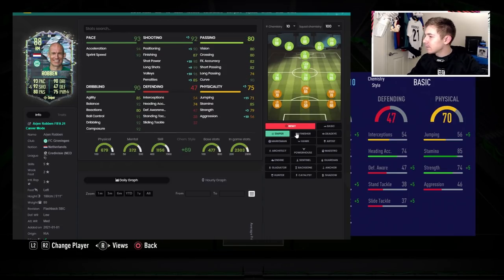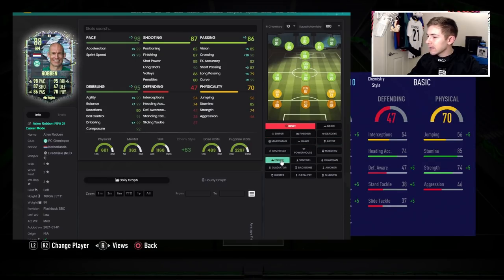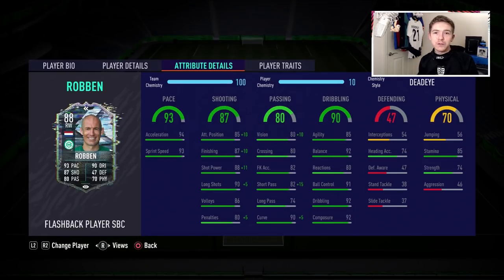Hopping onto Futbin with the basic chem style, he is a 90-rated right-sided player. With Finisher it's more of the same, and with Dead Eye that's where he gets boosted the most. I think Dead Eye is the chem style we'll ultimately go for, though Engine wouldn't be a bad option either, nor would Hunter.